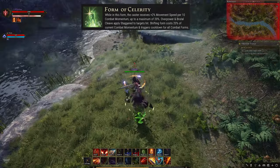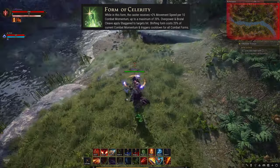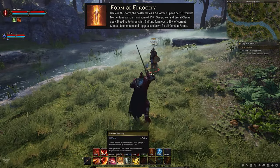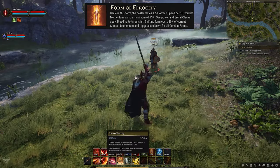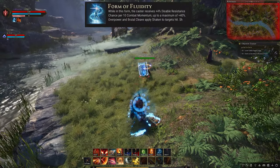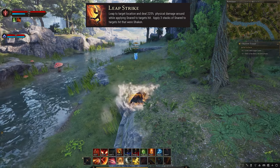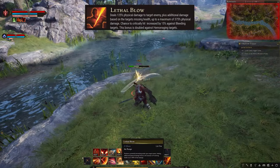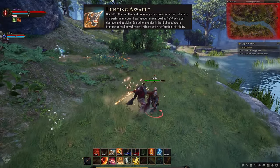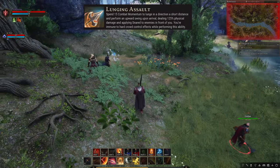Form of Celerity — while in this form the caster receives 2% movement speed per 10 combat momentum, up to a maximum of 20%; shifting form costs 20% of current momentum and triggers cooldowns on all other combat forms. Form of Ferocity — while in this form the caster receives 2% attack speed per 10 combat momentum, up to a maximum of 20%. Form of Fluidity — while in this form the caster receives 4% disable resistance chance per 10 combat momentum, up to 40%. Leap Strike — leap to a target location, deal damage around you, and snare targets hit for 3 seconds. Lethal Blow — perform a powerful descending strike upon your target enemy, dealing additional physical damage based on the target's missing health, up to 300% base damage. Lunging Assault — spend 15 combat momentum to lunge a short distance in a direction and perform an upward strike on arrival, dealing damage to enemies in front of you; you are immune to hard crowd control effects while performing this ability.